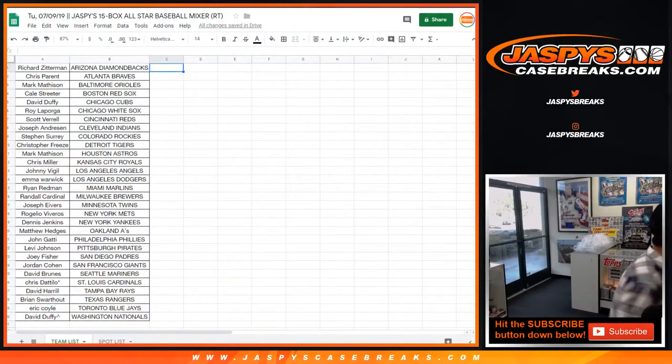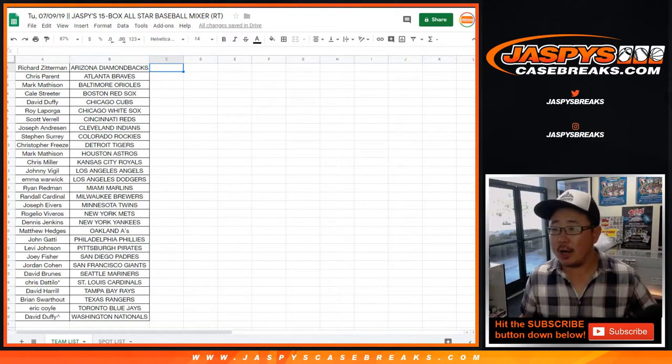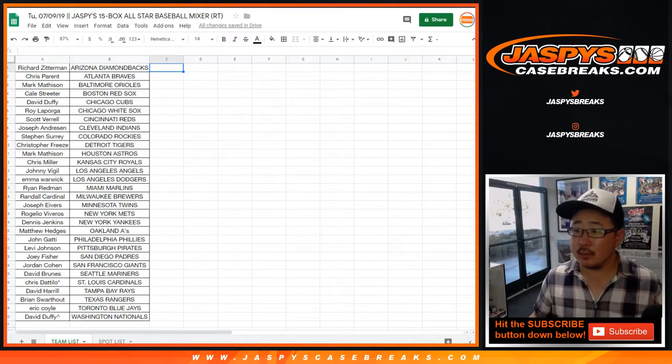They lead off with the reigning NL MVP Christian Yelich, then Javier Baez from the Cubs. Freddie Freeman hits third. Cody Bellinger cleans up. Nolan Arenado hits fifth. Josh Bell as the DH. Wilson Contreras. J.T. Realmuto. And Ronald Acuna Jr., the stud for the Atlanta Braves.